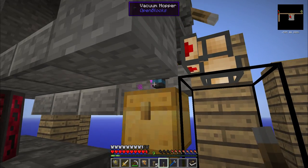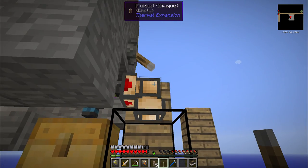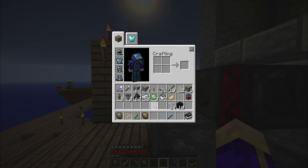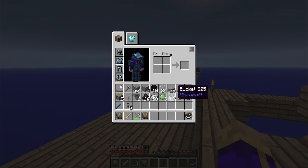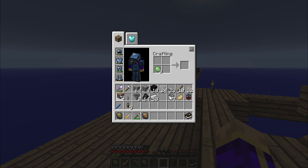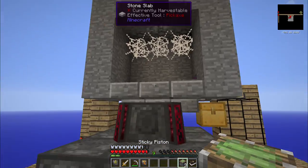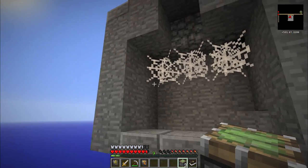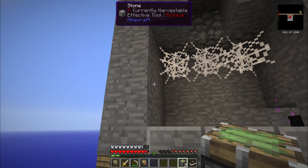Technically, I don't even need the fluid duct there - I could totally just set the tank up directly. It might have made more sense, but I didn't think of that until just now. So, why the slime balls? The most elegant way to pull this whole thing off is with sticky pistons. I know it's not necessarily the only way, but it is my favorite way, and that matters.